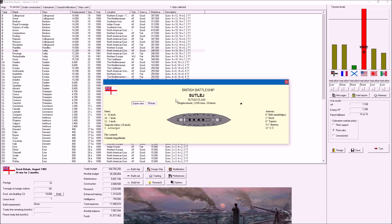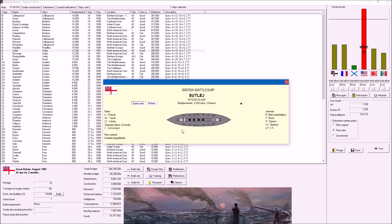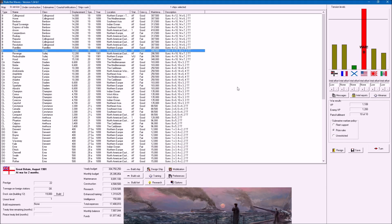I'm not sure how to pronounce that class name. We've got four funnels - that's always the first thing I look at. She's got four 10-inch guns, which is pretty standard, and 16 seven-inch. She's got quite a lot of guns actually, plus some torpedo tubes. The six-inch might be a bit low, and she can only do 18 knots.